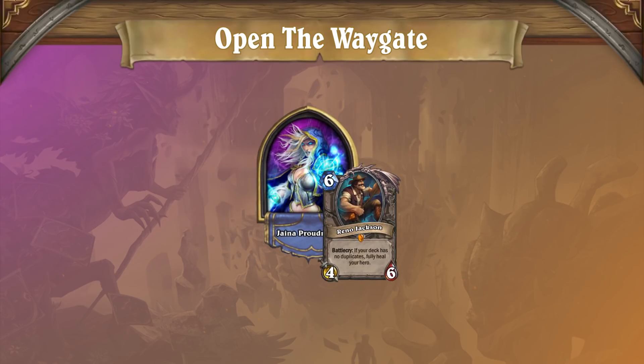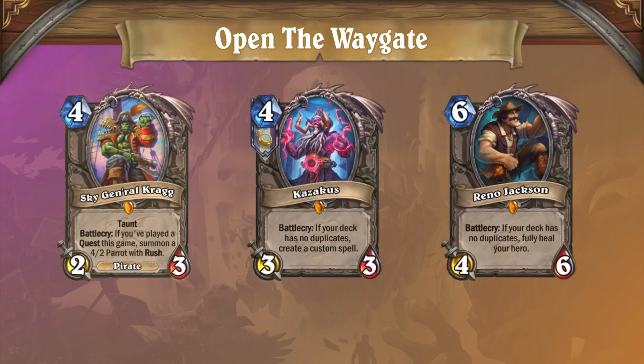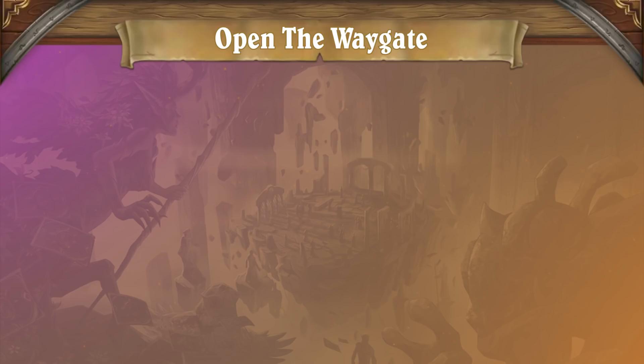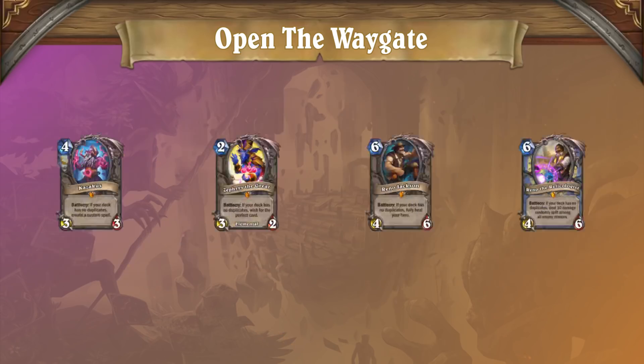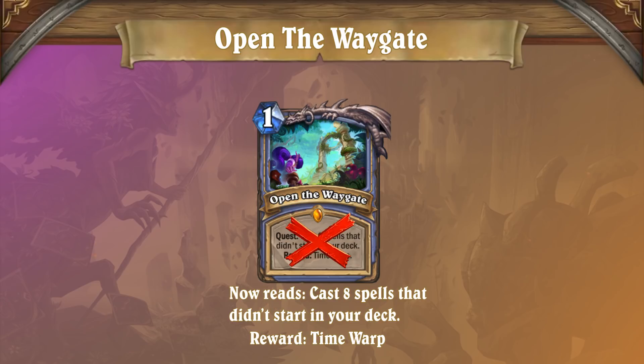What about Reno Quest Mage? Compared to Tempo Quest Mage, Reno Quest Mage is better equipped to play longer games against aggro, thanks to the deck's defensive suite and Highlander package. However, since the Highlander deck has fewer cards to complete the quest in general, it may have issues closing out the game against other late game decks and combo decks after the nerf. Will this be enough to knock Reno Mage out of tier 1? It's possible, but Mage's Highlander suite is among the most powerful in the game, so the deck will be far from unviable. Altogether, the nerf to Open the Waygate was a more subtle nerf, and only time will tell if it's enough to release the iron grip that Quest Mage has on the meta.